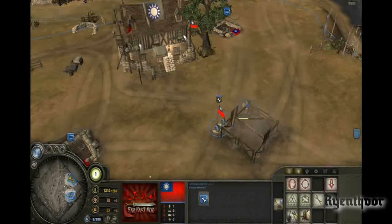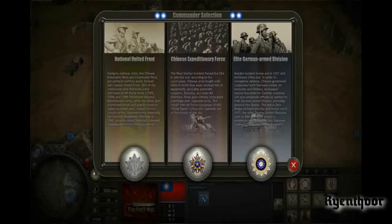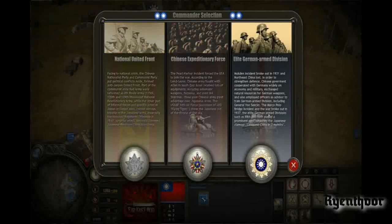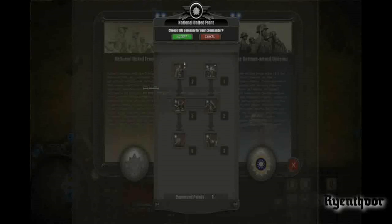The engineer squad has three guys, of course with American voices since they don't have translations yet. Let's look at the commander trees. We have the Elite German Armed Division, the Chinese Expeditionary Force, and the National United Front. One is basically communist, one is supported by the Germans — which they did until 1941, as far as my knowledge goes. The communist side has basically the 8th Route Army guerrilla.